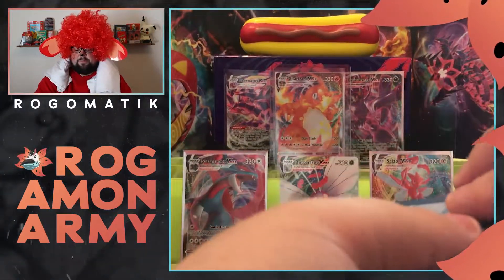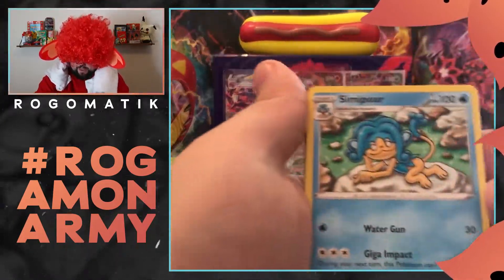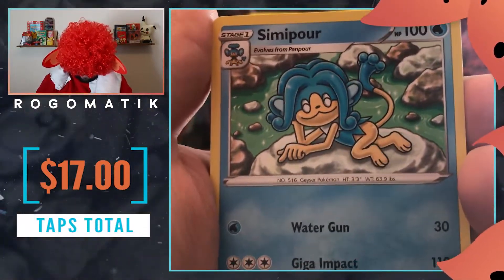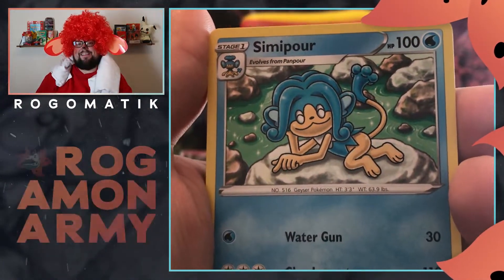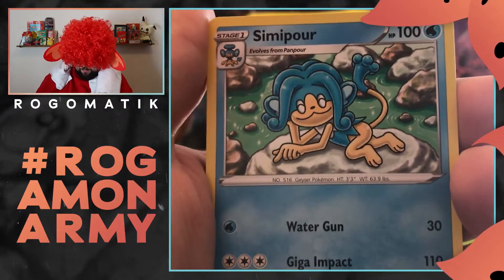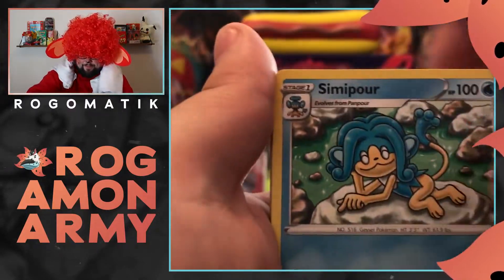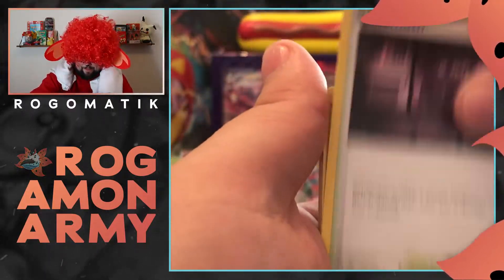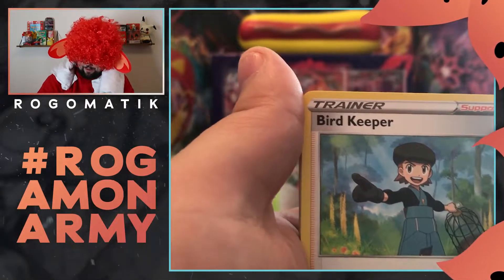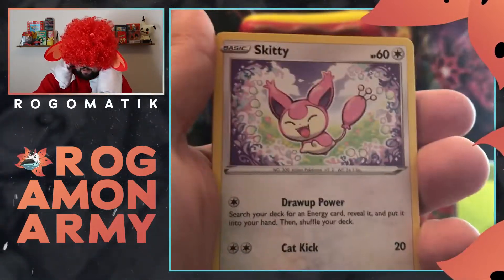Especially in this time of pandemic. Water Energy. Oh, big fire. Can we get the Centiscorch from this pack? Simipour — and honestly, this is one of the worst designed cards I've ever seen. I have love for the Fire type, otherwise there's no way I was going to dress up as Simipour, man. There's no way — he gone. That's why I am Simisear, obviously the best of the monkeys if there was such a thing.